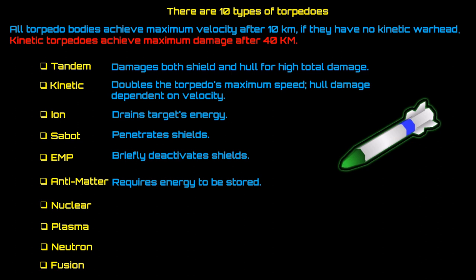You have your ion torpedo which drains the target's energy. There's the sabot torpedo which penetrates shields. EMP briefly deactivates shields. You've got your anti-matter torpedo which requires energy to be stored — be mindful that you have plenty of generators in your ship to house anti-matter torpedoes. Then you've got nuclear, plasma, neutron, and fusion torpedoes. Those are the 10 types of warheads available in the game.